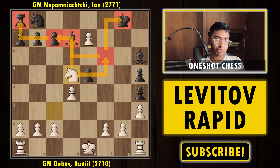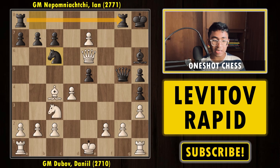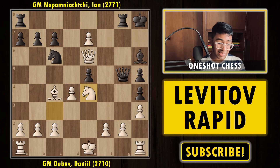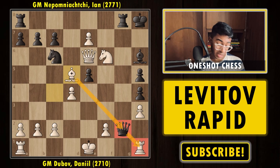It's completely lost for black materially. Nepo's idea with Bishop e6 was to connect the rooks by sacrificing the bishop. But after Knight e4 — an excellent move by Dubov hitting the queen — Queen g7, the knight came in hitting the rook. Nepo went for capturing the pawn on g2, putting some pressure on the h1 rook. Then simply came Bishop to g5, hitting the queen and protecting the rook at the same time. Black doesn't have much — white might take the rook, make a new queen, and win the game.